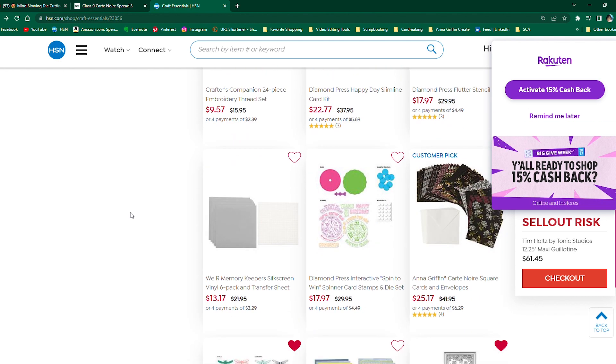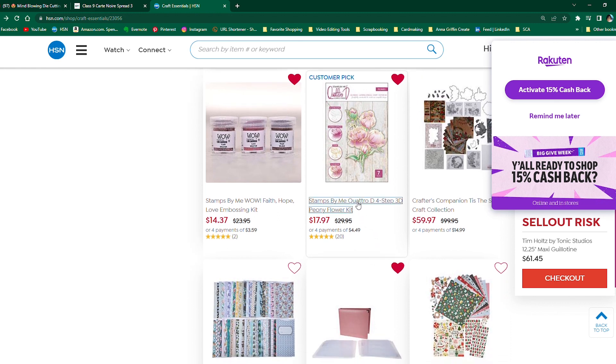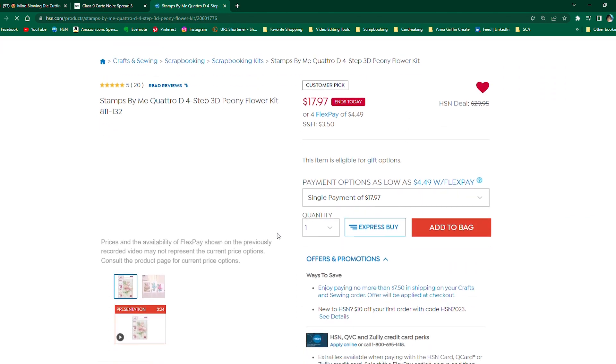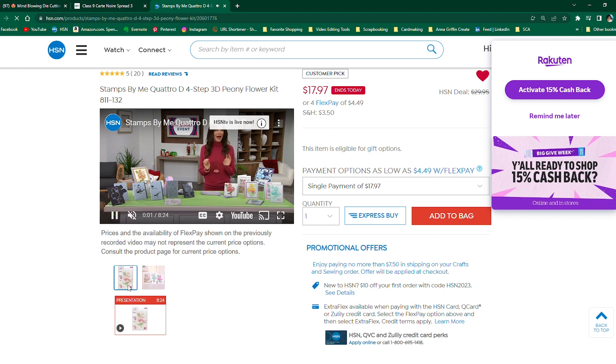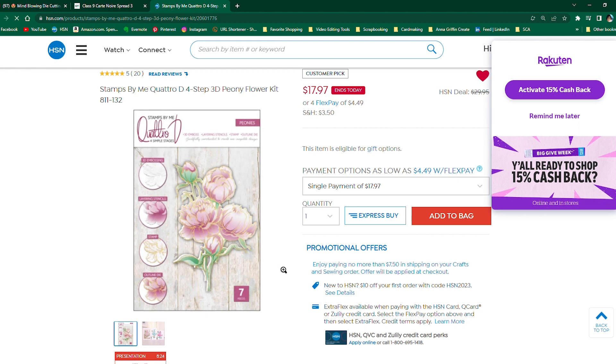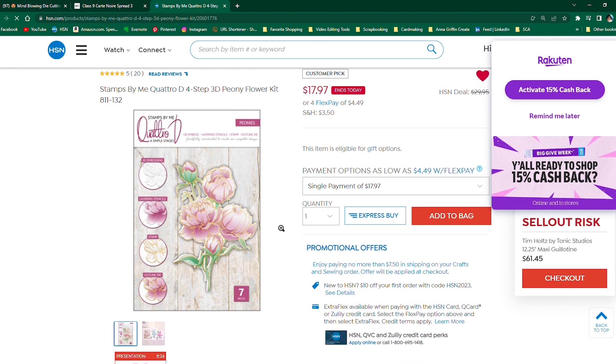Go through here and see if there's any clearance items or flash deals you want, because they're here now and they might not be here tomorrow. Here's another one — you just saw me do this last week. I paid the regular price when I bought it because I got it when it first came out: the Peonies by Quattro D. If you liked the card I made with it, you might want to snag it, because right now it's down from the original $29.95 to $17.97. We're talking a stamp, a die, four stencils, and an embossing folder — it doesn't get much cheaper than that. You're welcome.